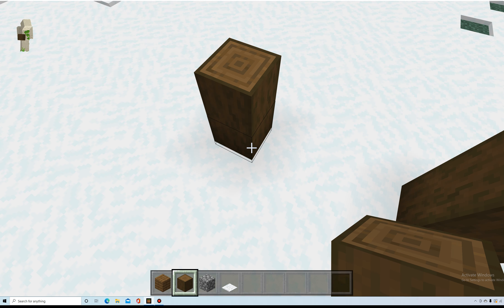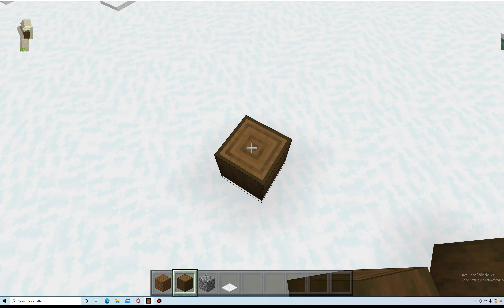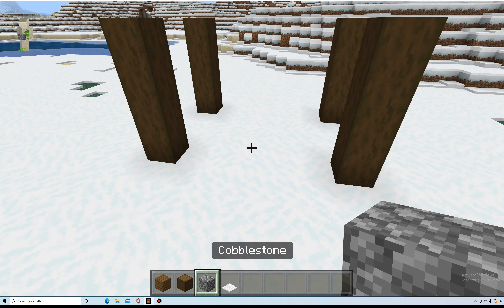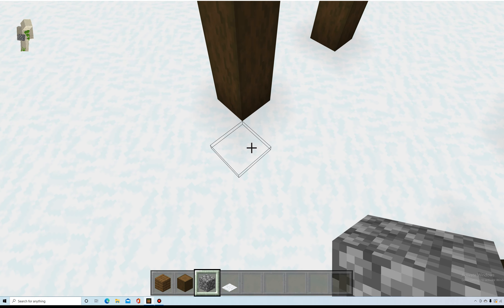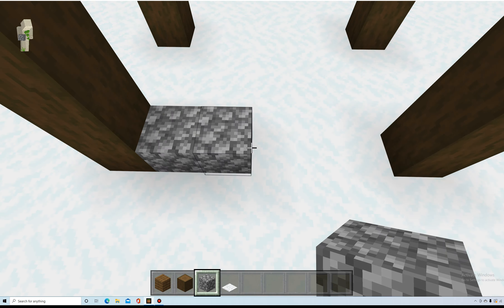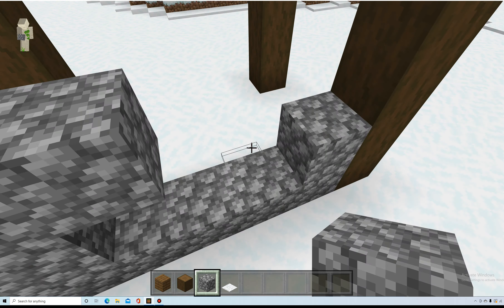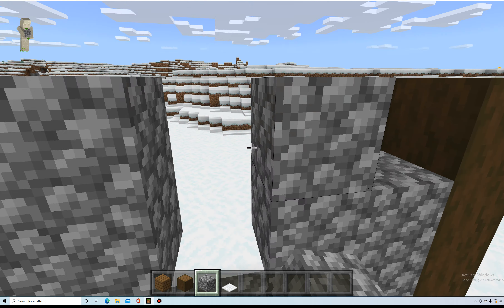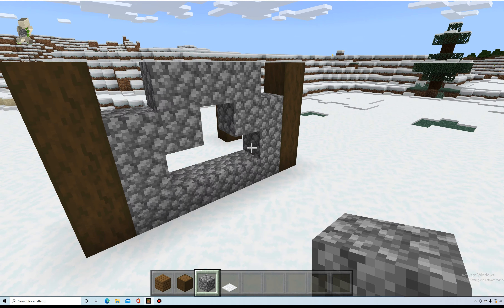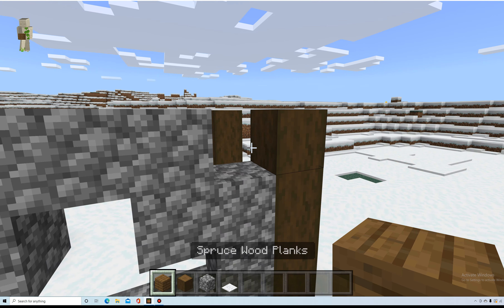Just let you guys do that really quickly, get that done. Then get your cobblestone and build up — go all the way across. You probably already have your cobblestone. Go like this, then stop right here and go up. You should have this shape, and then right here place your planks.